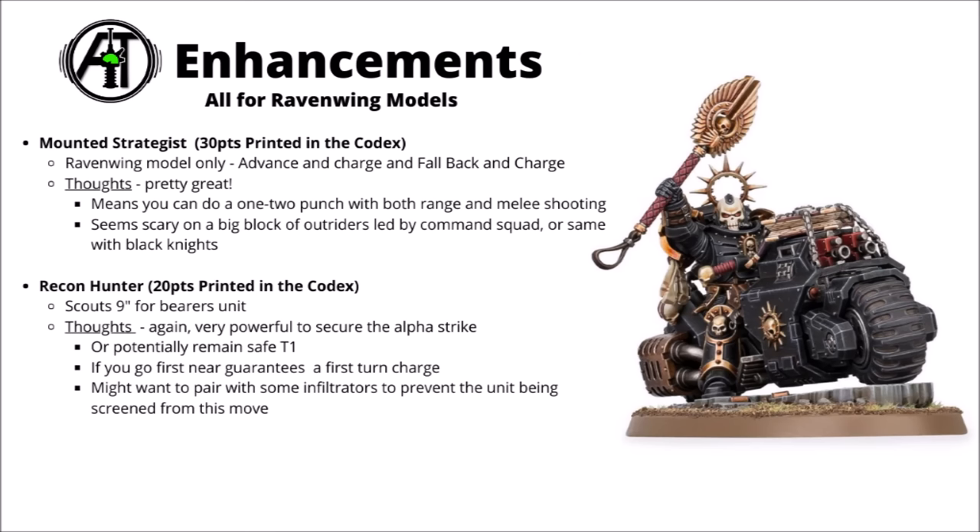Overall most of the Ravenwing enhancements are really quite interesting, pushing the theme of a big alpha-strike turn one — whether arriving from reserves, scouting up the board, or advancing and charging. It seems likely the Ravenwing can strike powerful blows early. The detachment is somewhat reliant on the strength of Black Knights and Outriders to compete; one or both will have to be sufficiently powerful. Perhaps the biggest strength is the enhancements for throwing bikers right into the enemy's face turn one, backed up by the detachment core rule enabling heavy vehicle firepower.